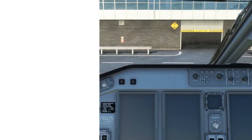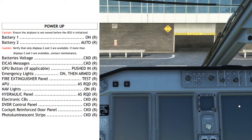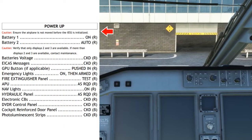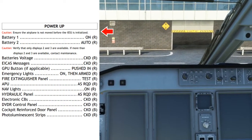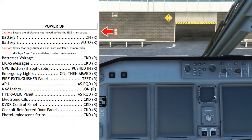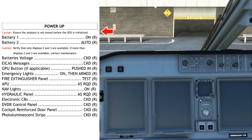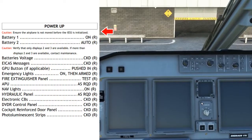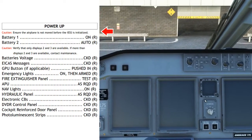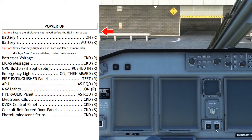Now for the actual power-up checklist where we apply power to the aircraft. Caution: ensure the aircraft is not moved before the IESS is initialized. The IESS is the standby attitude indicator and it has its own internal inertial reference sensors. There is no way to reset this once power is applied — it is always powered as long as power is on. You must make sure the airplane is not going to move during the alignment process for the IESS.